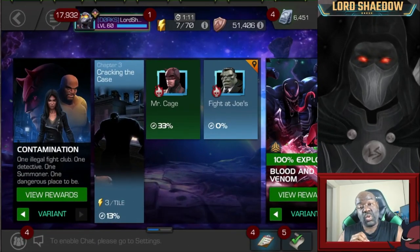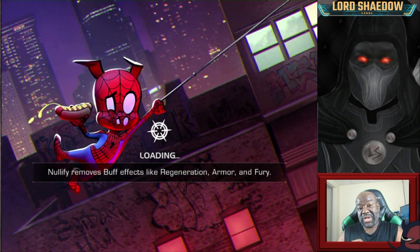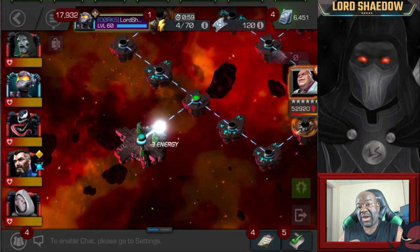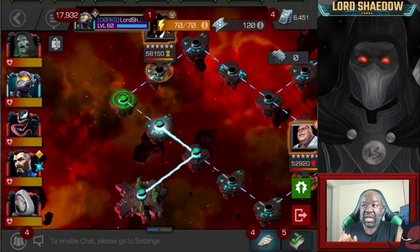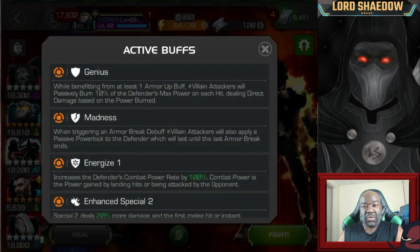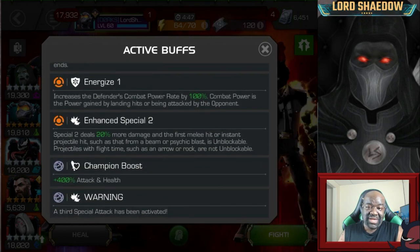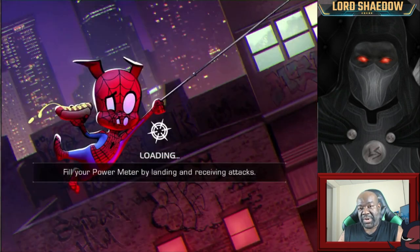Hey everyone, Shadow here, welcome to another Marvel Contest of Champions video. In this video we're going to be going through Variant 6, Chapter 3, Quest 2 - the final quest of this variant we'll be completing today. I'm going to the left, which I think is the easiest path. At the time of making this video I've already fully explored Variant 6. That Kingpin down to the right gave me a little problem but I was able to get him down without needing a revive.